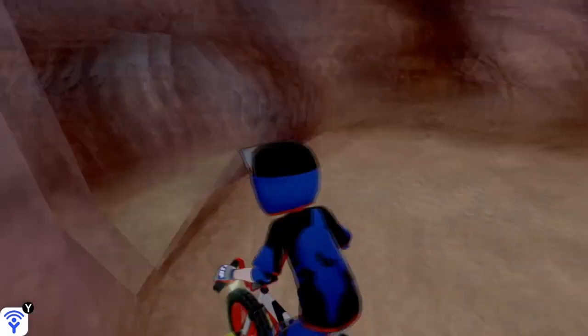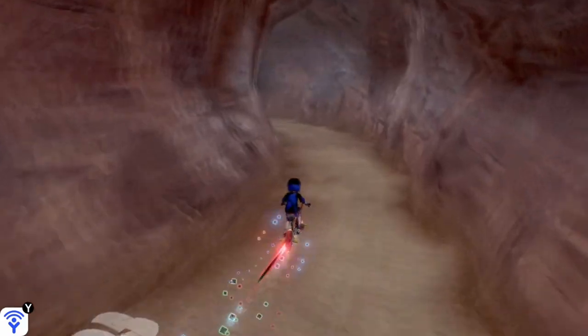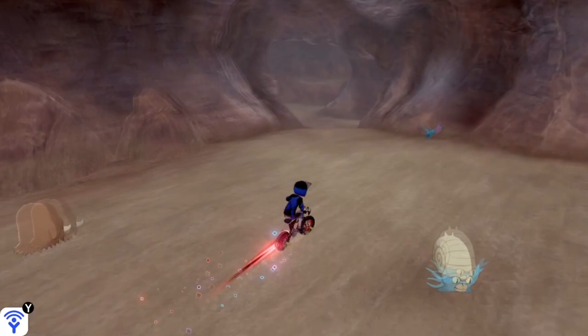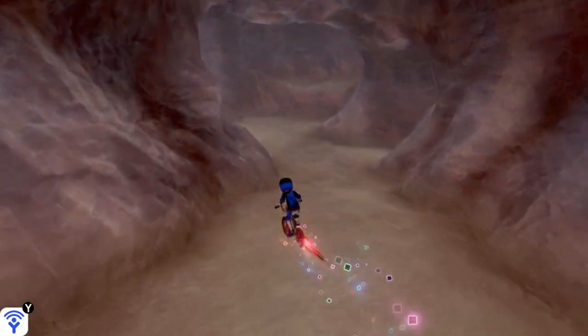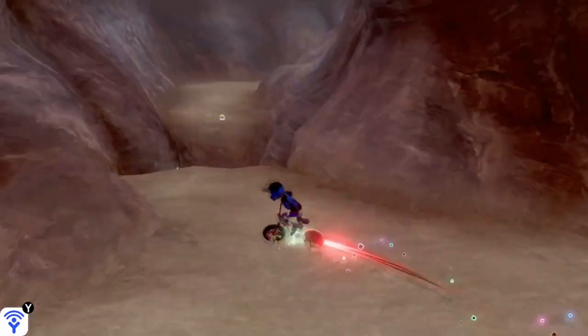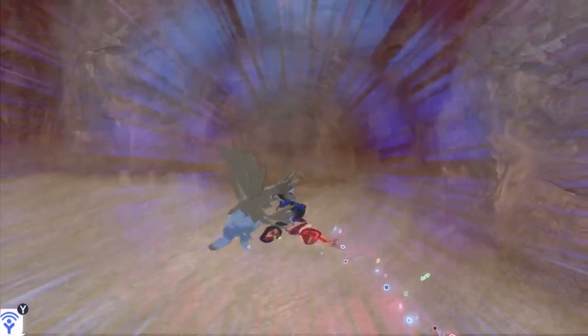Once you get down to the bottom of this tunnel, you can take a right. Now once you get in, take another right, go down this path and then go straight. Then when you're up here, take a right, then a left, and then you'll be almost out and you'll be at the Frigid Sea.